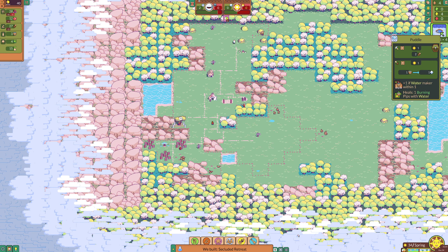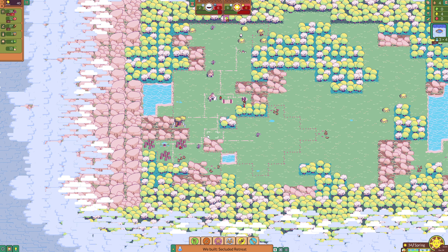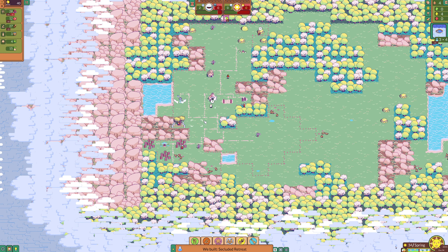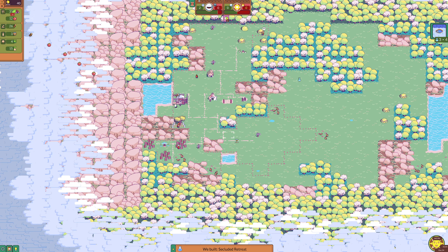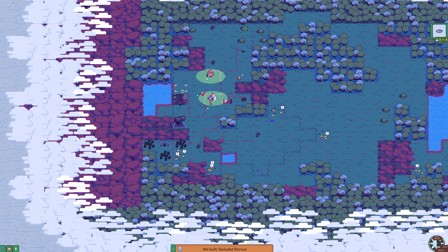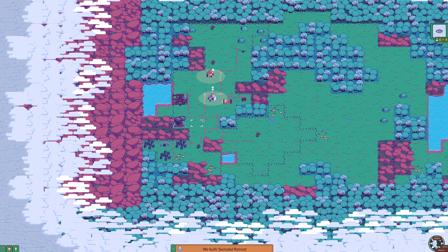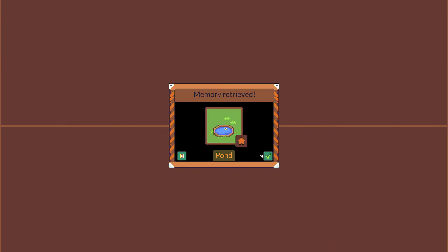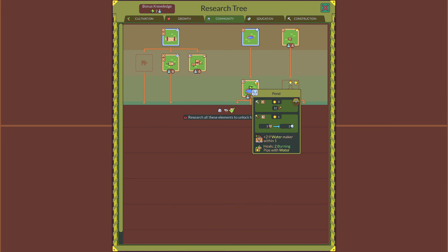We also need water. I need a water maker. I need someone to stop doing stuff, but I should clear the research and also get the water maker. I'm going to place it next to it so it generates double the amount. That is a puddle, and it overflows too — I do like that it overflows. We can actually make a pond.